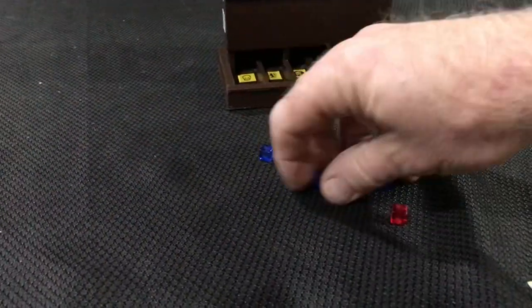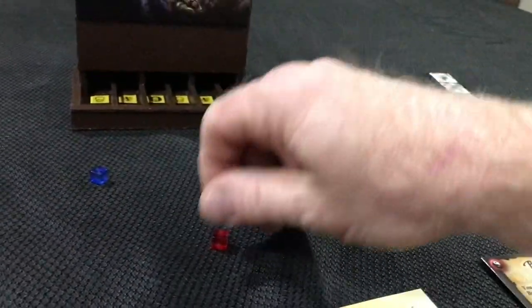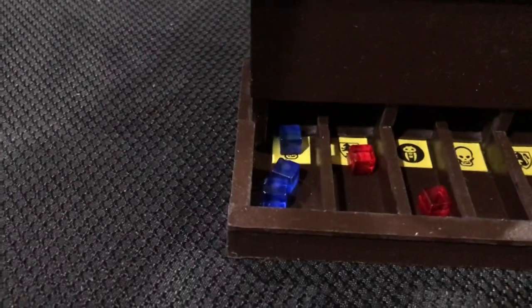The Chaos Dwarf gets three attack dice versus the two defense dice for the Barbarian. And here we go — whoa, all three attacks hit, and we do get one shield, so the Barbarian would take two points of damage, just like that.